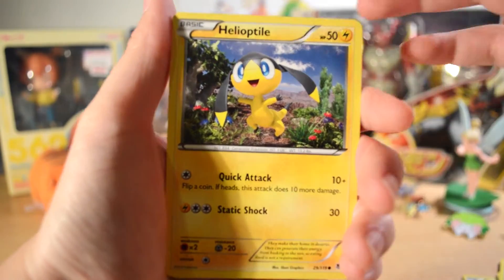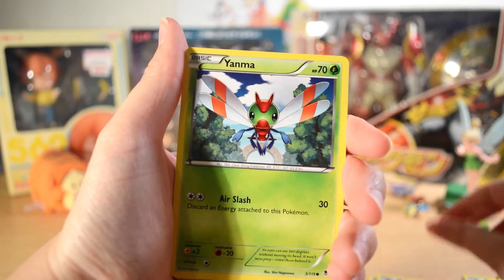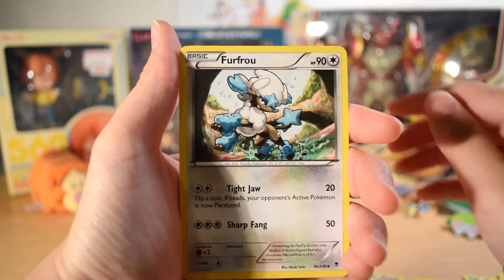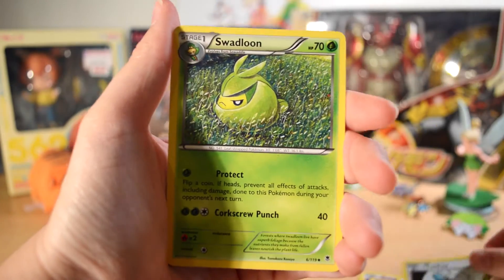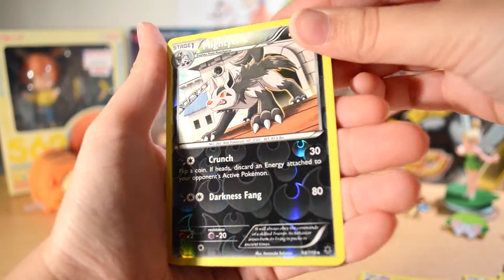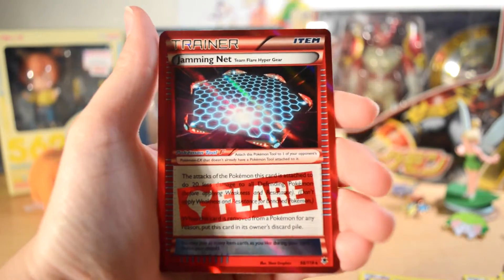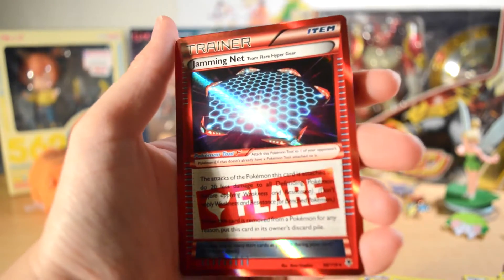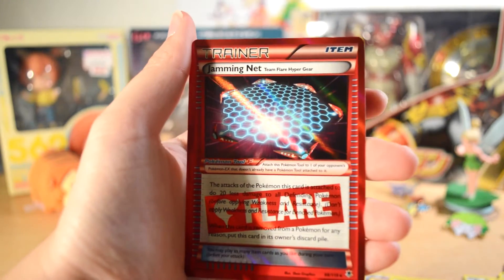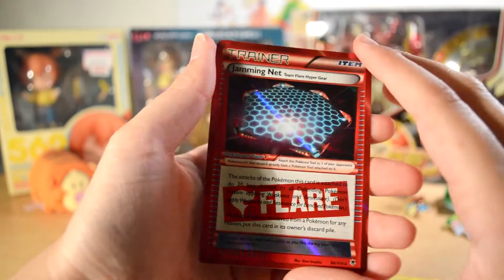From Phantom Forces we have a Zubat, Helioptile, Swirlix, Litwick, Yanma, Trick Coin, a Furfrou — I love that, that's cool — Swadloon, and a Mightyena is our Reverse. Our Rare is — what is this? That's cool. So I guess it's a Hollow Team Flare Jamming Net? Team Flare Hypergear. That's really cool — I've never seen a card like this before.